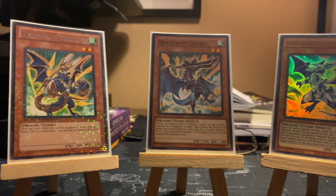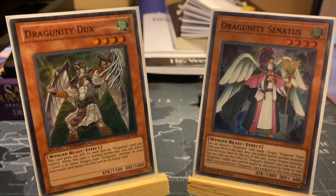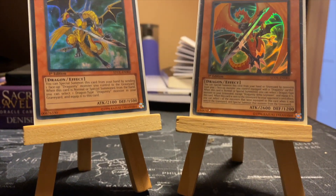The Dragoonity archetype consists of small level three or lower dragon tuners, level three and four winged beasts, and then the Dragoonity Armas which are higher level main deck dragons. All of these focus into going into extra deck synchros known as the Dragoonity Knights. Let's hop right into this deck profile so you can see what I have been playing for my Dragoonity list.